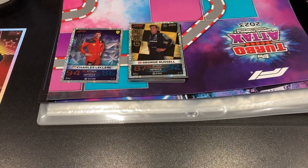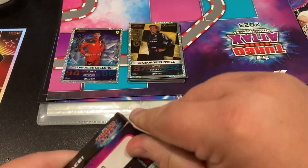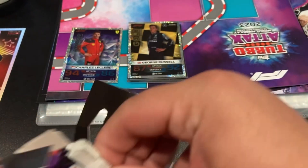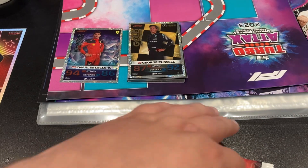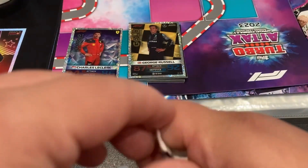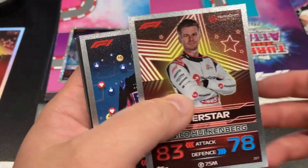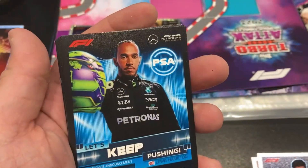We'll get cracked into the deck box next. Seven pounds fifty - picked this up from the supermarket. We've got one guaranteed limited edition and 30 cards. We'll open the limited edition pack last. Pack number one from the deck box - 10 cards per pack. We open it up and we've got an absolute cracker to start with: a superstar Nico Hulkenberg for Haas, a social media superstar Tops Award for Pierre Gasly, and a 'Let's Keep Pushing' Lewis Hamilton PSA card - the first PSA to come out.